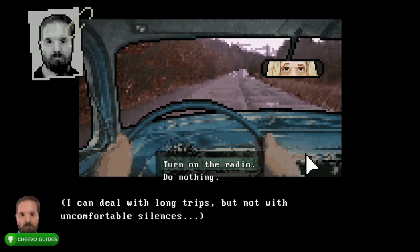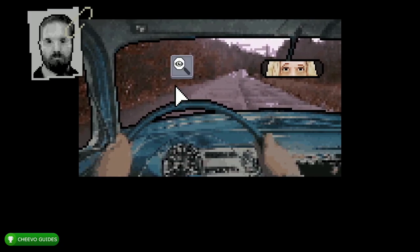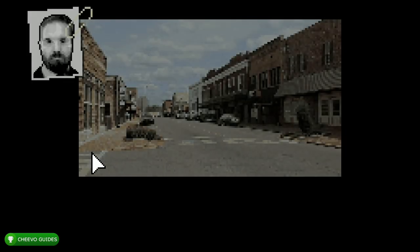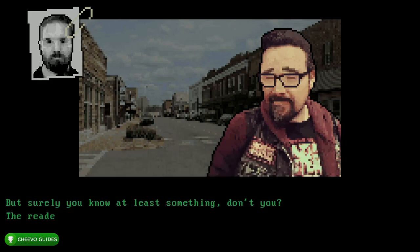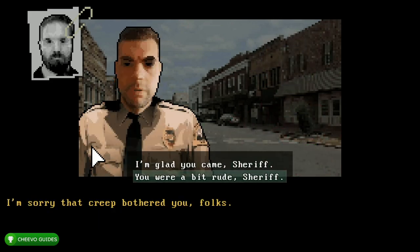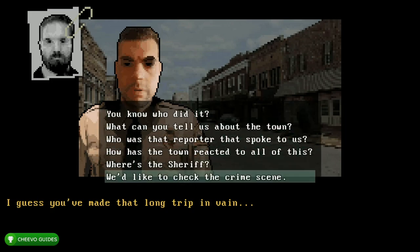Then go ahead and click the hand icon, choose the second option: 'Do nothing.' Go to interact with the magnifying glass and then the shoes icon. We're going to choose the top option: 'We're from the FBI, yes.' Top option again: 'We just got here and have no details yet.' Choose the second option: 'You were a bit rude, Sheriff.' Then choose the sixth option (the bottom option): 'We'd like to check the crime scene.'